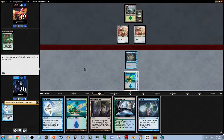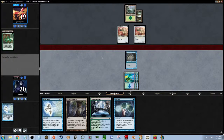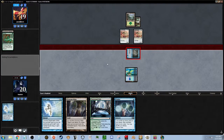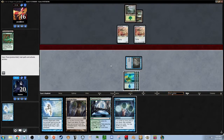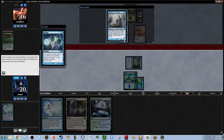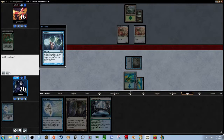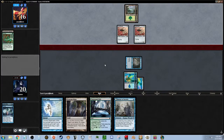We get the transform now, so he can block both of those guys — they'll both die. So we will attack. I'll Ponder just to check out what's going on. I should have played that Delver of Secrets maybe, but I just want to have enough mana to counter something if he has something that needs to be countered.